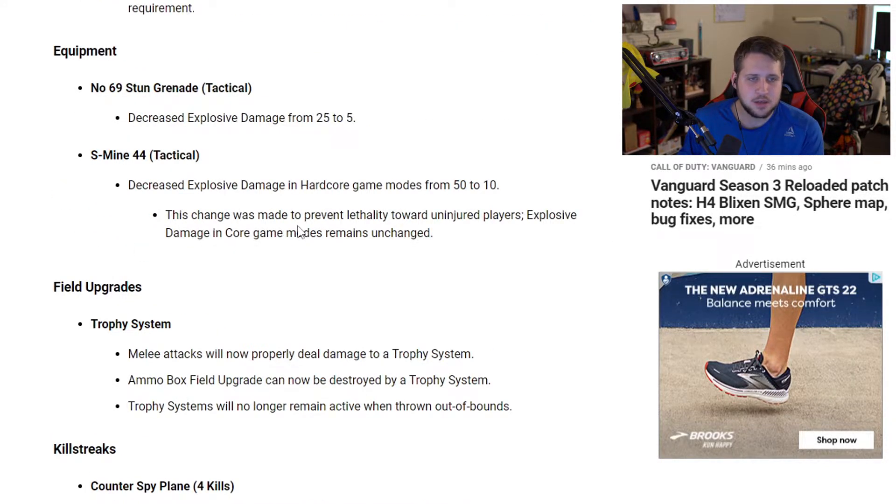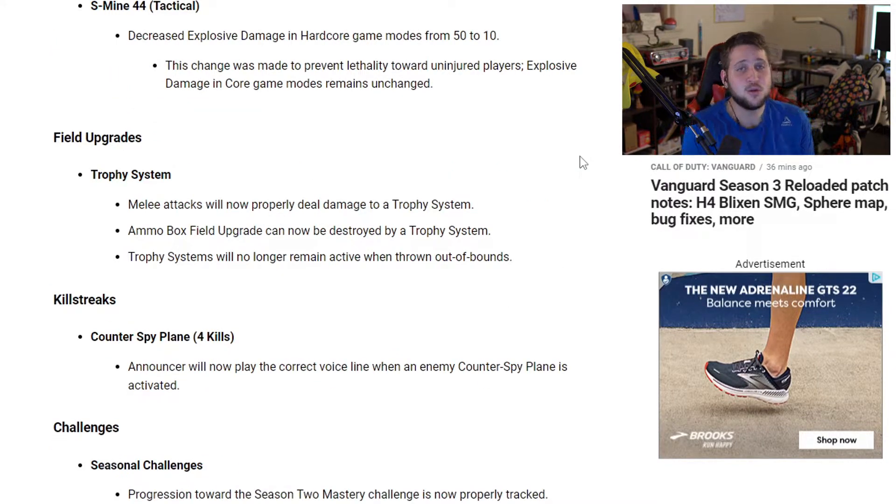That S-Mine change was made to prevent lethality towards uninjured players; explosive damage in core game modes remains unchanged. For field upgrades, melee attacks will now properly deal damage to the trophy system. Ammo box field upgrades can now be destroyed by a trophy system. Trophy systems will no longer remain active when thrown out of bounds.